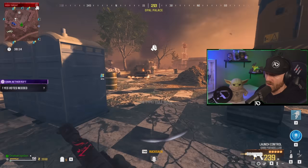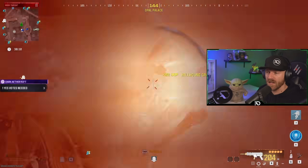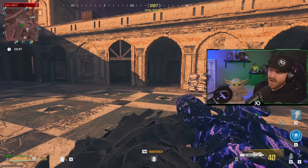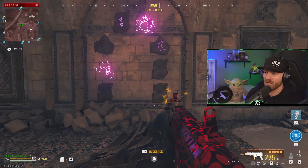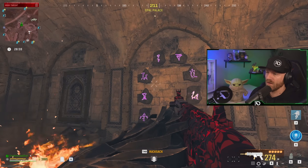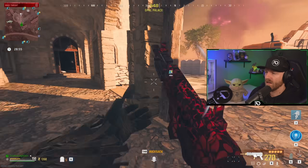Practice that a few times without activating the portal or voting yes until you're comfortable with it. Now head back to activate the portal. Make sure to clear out any zombies before they get you, as Tier 3 has been buffed quite significantly. Then you can do U, up arrow, and backwards Q. Activate it and take off.